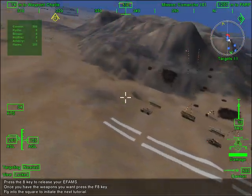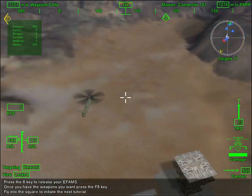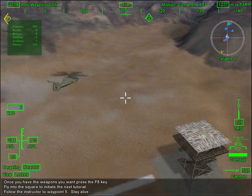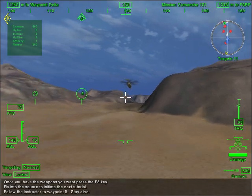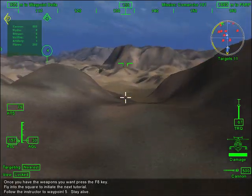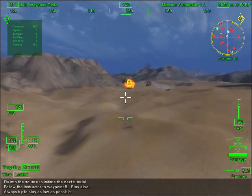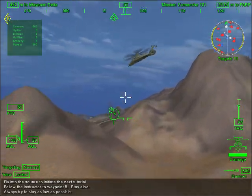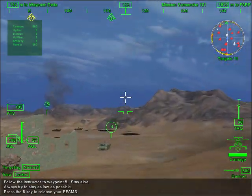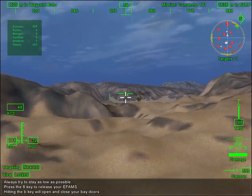Fly into the square and remain there until I tell you to move. We are going into a live fire exercise. We have a number of SAMs set up on the canyon walls to help us practice some nap-of-the-earth flying. Make sure everything is closed up and let's head out. Follow me to waypoint 5. Don't get shot. The Comanche silhouette in the lower right side of your screen shows if your gear is down and whether or not your bay doors are open. By staying close to the ground, you can use hills and trees for cover and you'll be harder for the enemy to spot — they can't hit what they can't see. Hop above the hills and every SAM site in the area will get a good shot at you. Minimizing your radar cross section is critical to staying alive in the field. Having your landing gear down or opening your bay doors will greatly increase your chances of showing up on someone's radar. Having your EFAMs attached also increases your visibility, so when they are empty, you can eject them by pressing the 8 key.